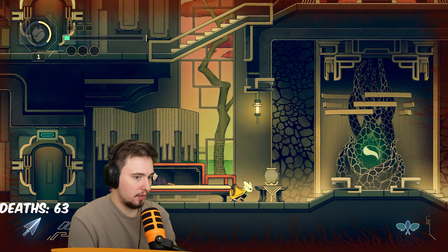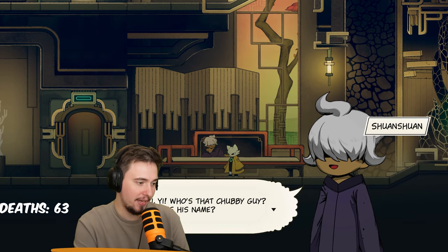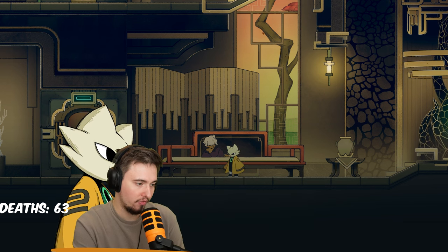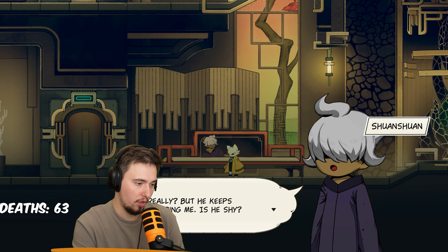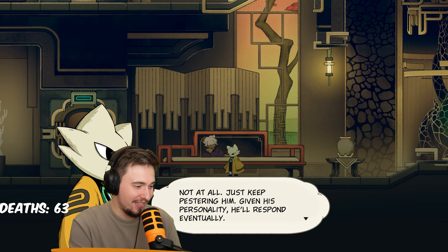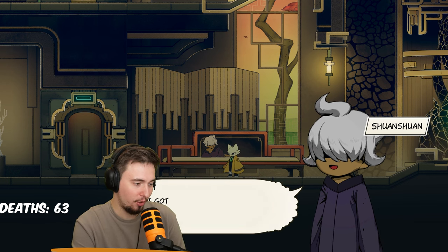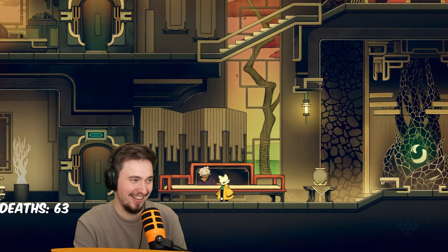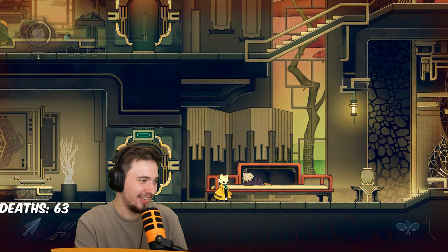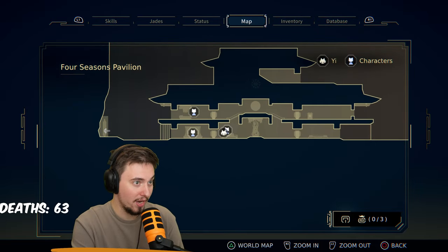That's nice, but that didn't give us anything — there are just no new options. Who's that chubby guy? 'Kuafu — an old friend of mine. He's easy to talk to, just an all-around friendly guy, but he keeps ignoring me.' 'Is he shy?' 'Not at all, just keep pestering him — given his personality he'll respond eventually.' 'Oh, so he actually wants to play too? We are going to be best friends!' That's so mean.